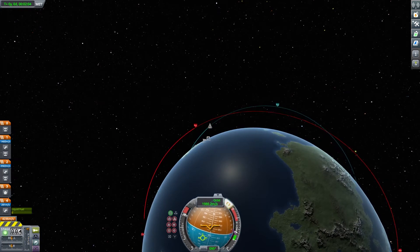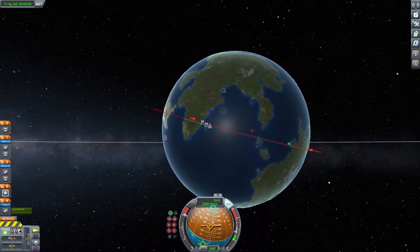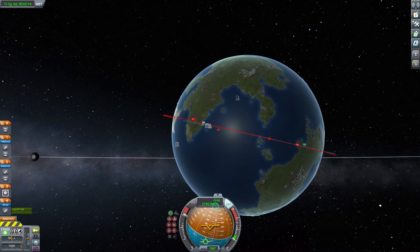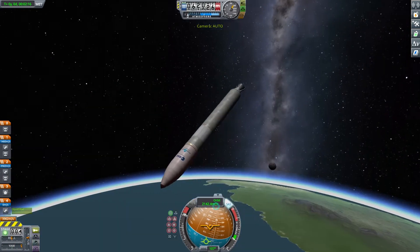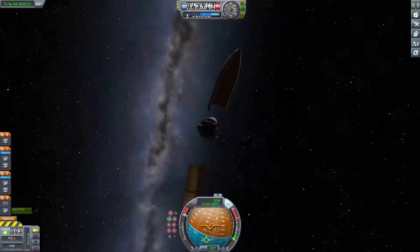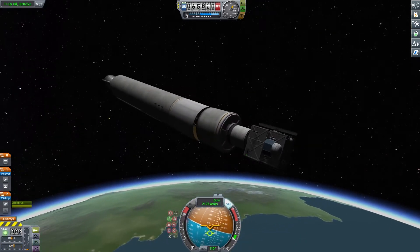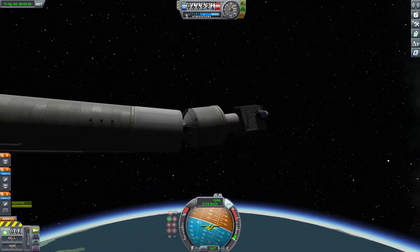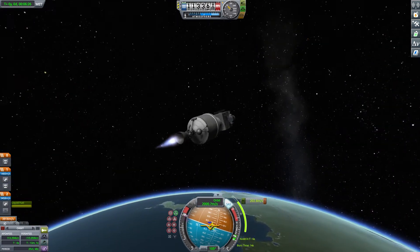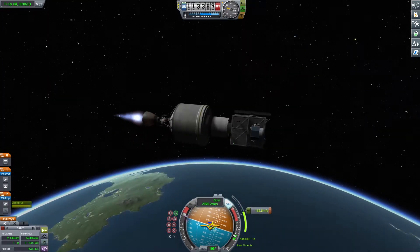We're a little bit high up. That's fine. I'm going to point us towards the ground now and bring us back towards the orbit we want to be in. Main engine cutoff complete. We're going to point prograde, separate the fairings, and separate from the rest of the vehicle. It's a little upper stage — that's a lot of delta-V for a tiny little upper stage like this. The probe must be quite light.